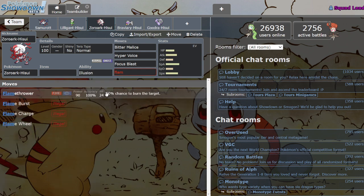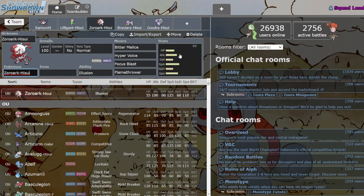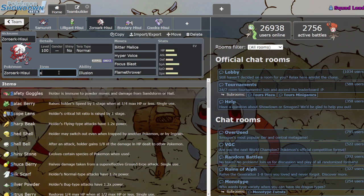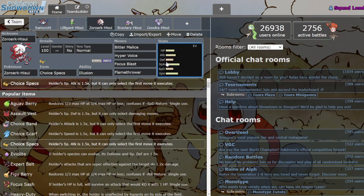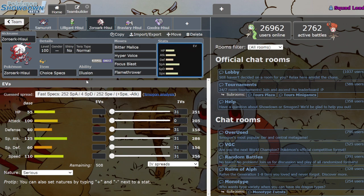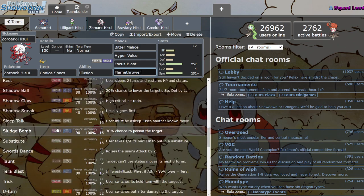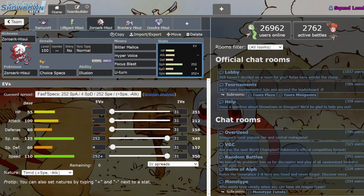Zoroark is so good — he kind of fell off in usage, but I still think he's amazing. You probably want to run him Choice — either Specs or Scarf. I think Specs is a little bit better, but you can run Scarf. His Speed is 110 — great Speed tier — and 125 Special Attack is not too shabby at all. He also gets Trick, so you can run that, and you can even run U-Turn if you really wanted to.